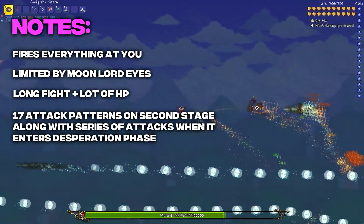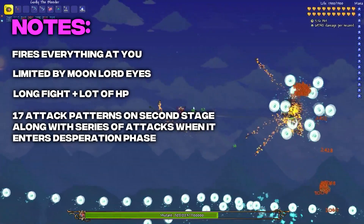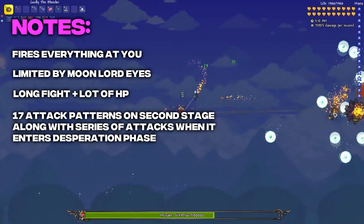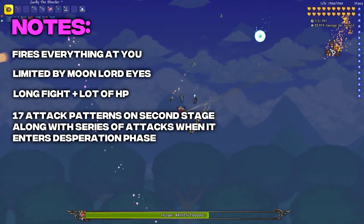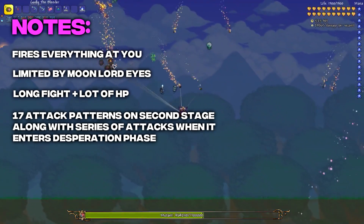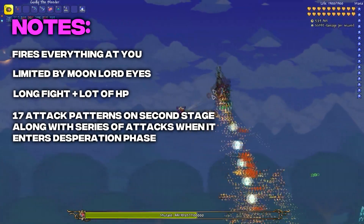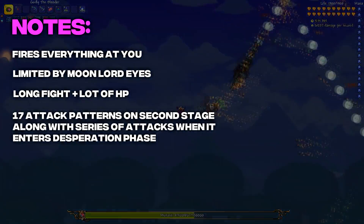What makes this boss fight so difficult is the length along with it having 3 different phases with many different attacks. For example, the second phase includes a pattern of 17 different attacks you would have to dodge, and then the pattern restarts again. If that wasn't bad enough, even after making its health bar go to 0, it goes into a final desperation phase where you have to dodge another pattern of attacks before the boss actually dies. Mastering this fight will take a long period of time, which is why it takes the third spot on my list.